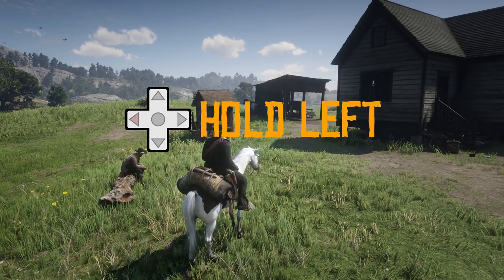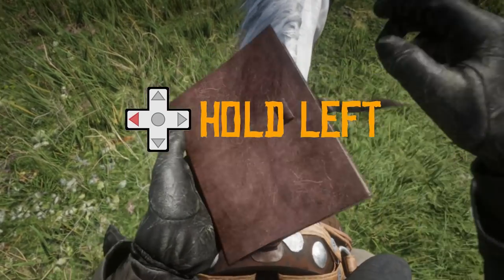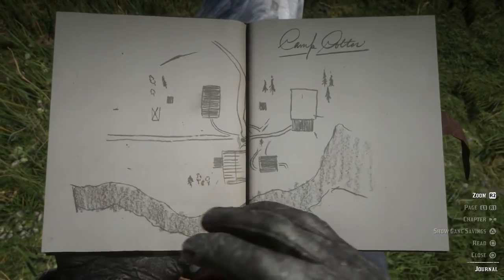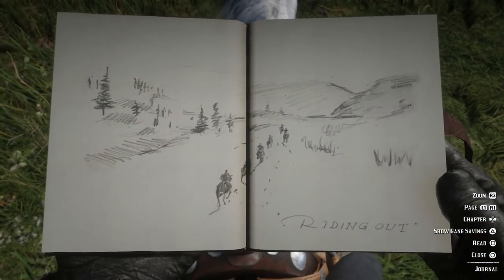While you are playing, holding left on the d-pad will open Arthur's journal, which is a great way to delve into more lore and secrets regarding the gang and Arthur's thoughts about everything that is going on.